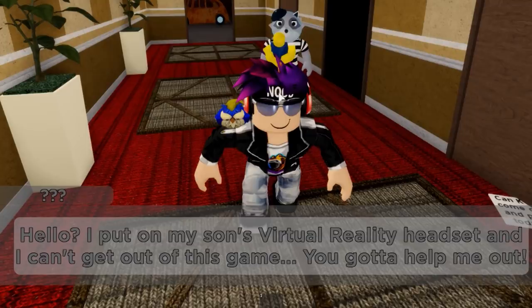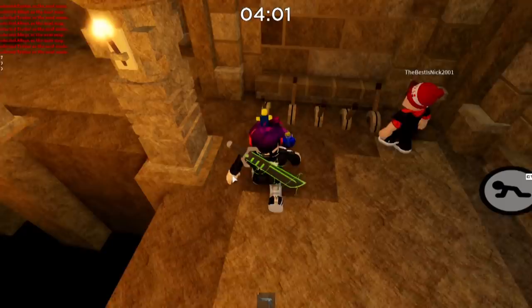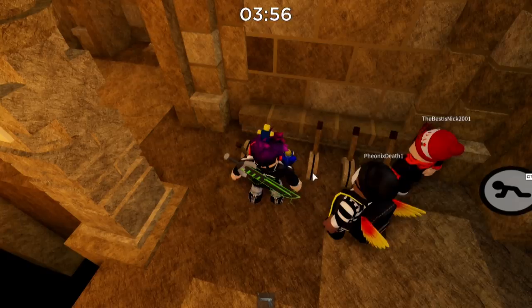The dialogue states that a kid left his VR machine inside and you need to retrieve it. Spoiler: the VR machine is a lie — there is no VR machine. Once you are in the building, you feel like you're in some kind of weird Indiana Jones movie. You find yourself in a temple with a timer still going down, and you have to figure out puzzles before the ceiling turns you into a shiny quarter.